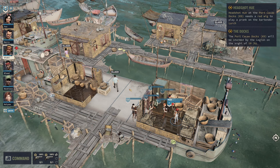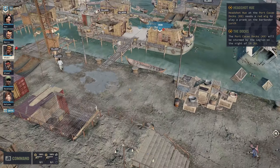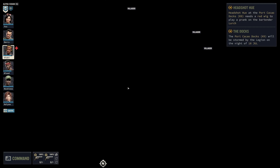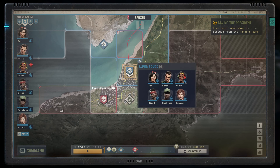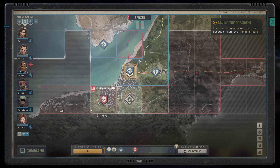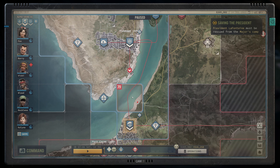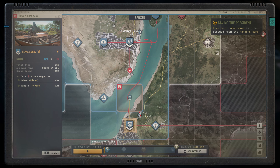Hello everyone and welcome back for another episode of Jagged Alliance 3. We've taken the docks, which is really good. K9 itself is going to be stormed in about four days time, so we've got a bit of time to secure the whole area nearby. We're going to bring the team down to the south, take L9 and push across. But first, I'm tempted to push into J9 just to take it and search this little coastal area.